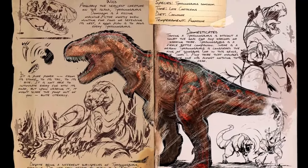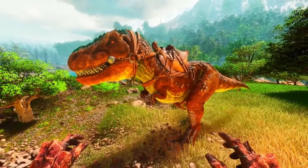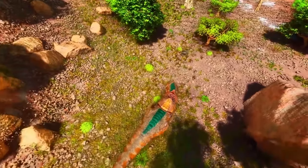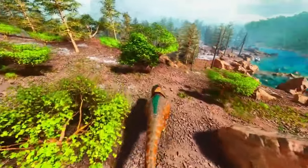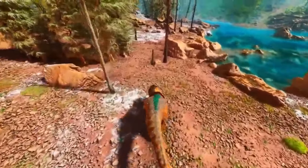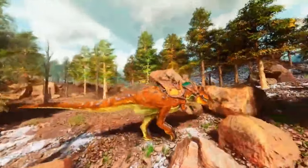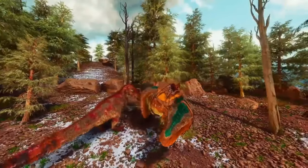At number three we have the Rex, and this is where there might be a little debate. But for endgame boss fights, the Rex is simply one of the top options — along with the Yuty, which I'm putting as an honorable mention right here in this spot. I feel like they go very well together. They've been in the game for so long and have probably carried you through a lot of fights if you've played for a while. It would simply be a disservice to the Rex because it has served us for so long — I've done a lot with this creature which I simply couldn't have done without it.